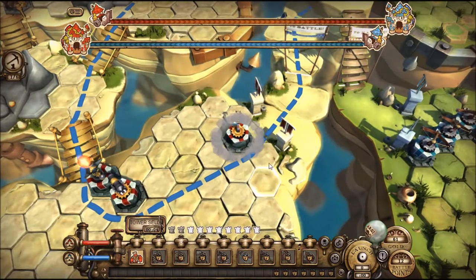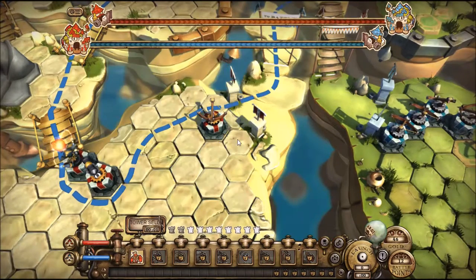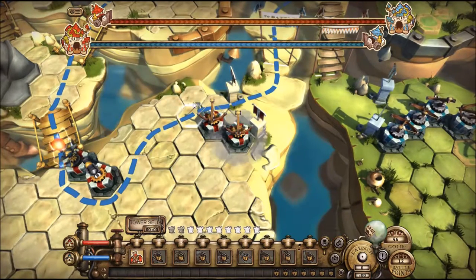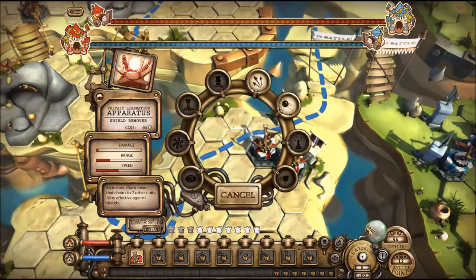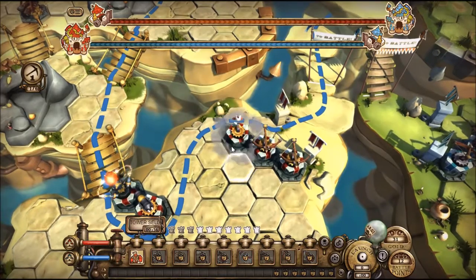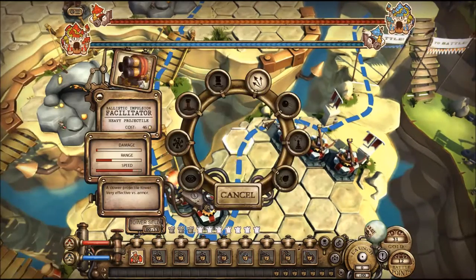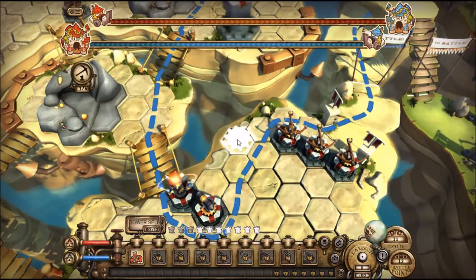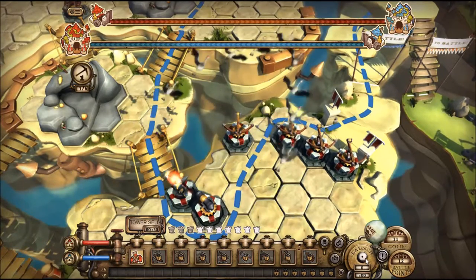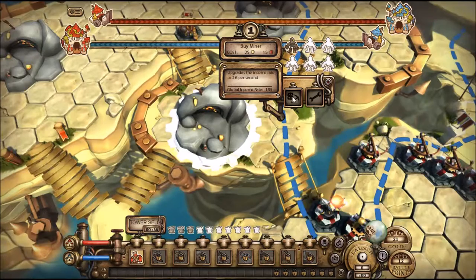I'm going to put some towers down here by the door to get them to take longer — you unlock towers as you go. I think I picked a Tesla one, and there's a bow and arrow, two bow and arrows. Anyway, those are the cheapies. You can use them to do some basic ranged attacks and to spread out the walking patterns. So I'm going to put another one here and reroute them a little bit. And then as I have more money I'll make the path even more long and arduous for the enemy.